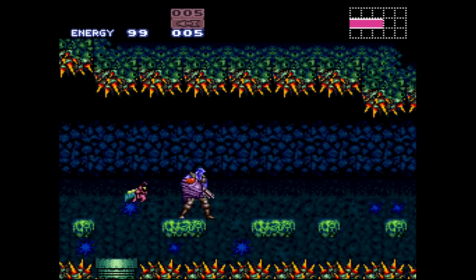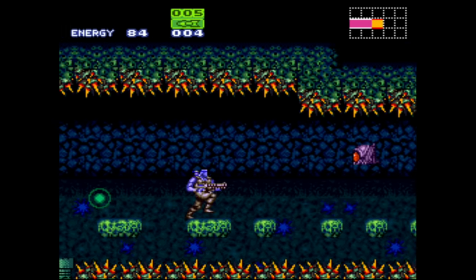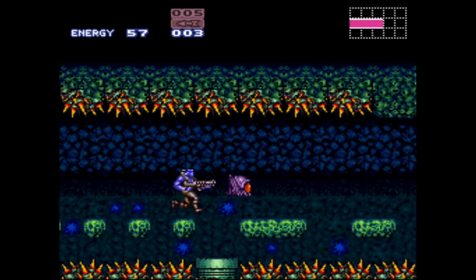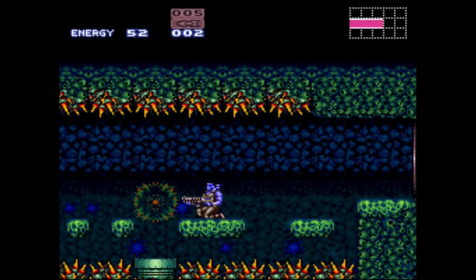If you're unfamiliar, if you didn't watch my previous seed, as of February 2020 you can now edit in the Super Metroid randomizers the start location and the escape sequence of the game, in addition to changing Samus' sprite, which has been around since a couple updates ago.